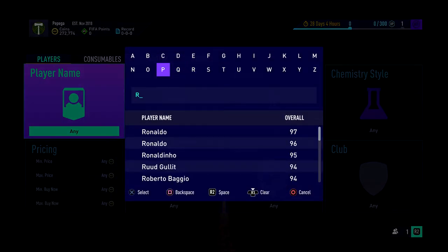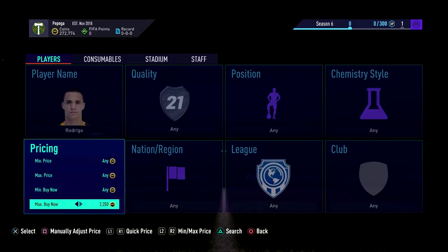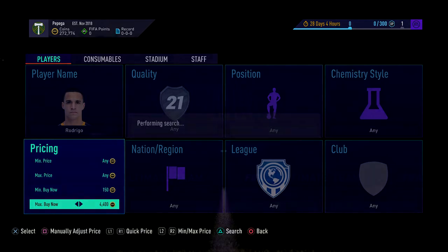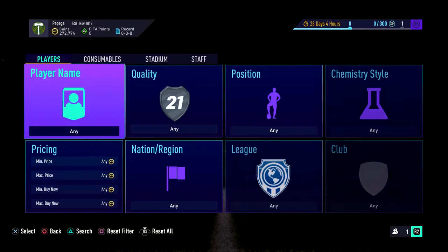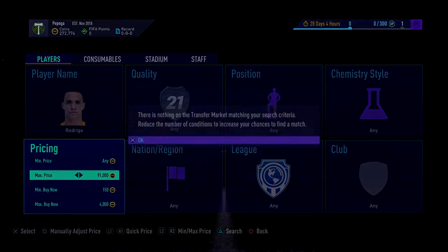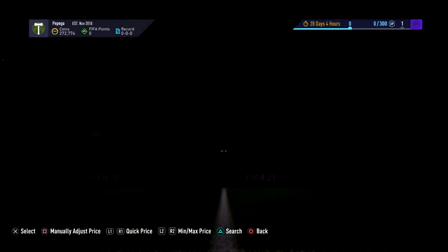You want to basically go and snipe players that are 82 rated or more. It might sound really simple, but you want to go find your best player for it. Rodrigo right now is the one for me. He's literally going for 4.5k and he's literally 82 rated. It's so overpriced, it's unbelievable. Look there — 4.4k. You literally flip that for a couple of coins profit. So 4k is really the price you want to go at.